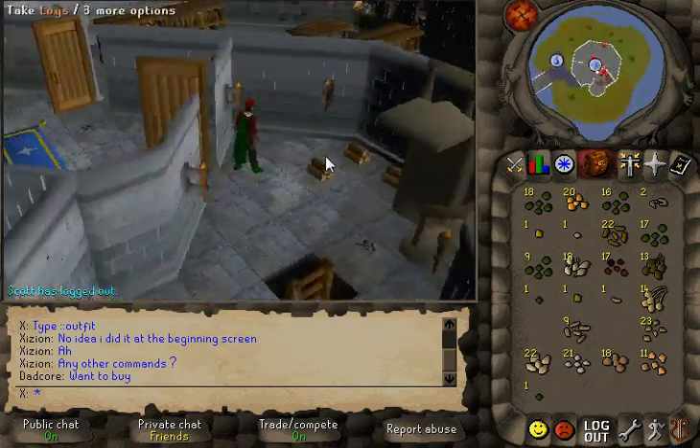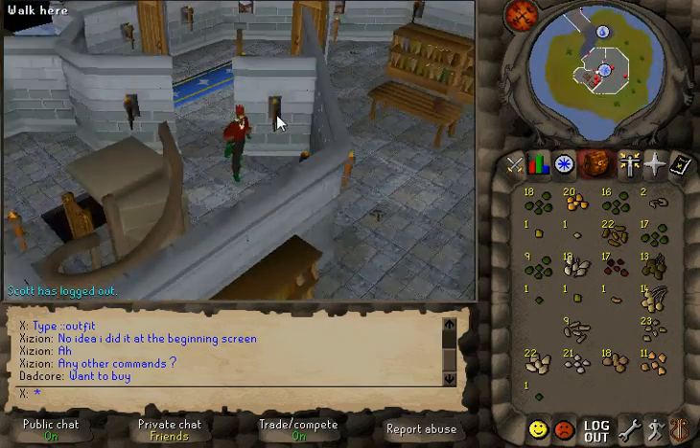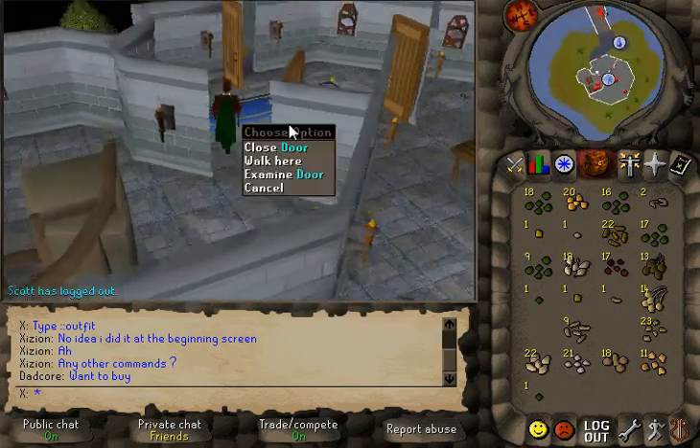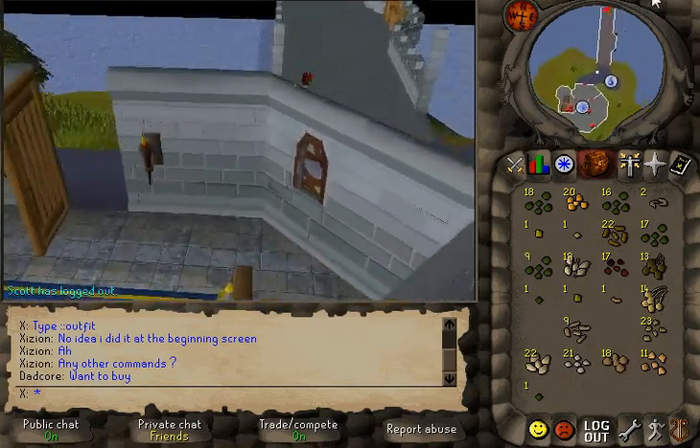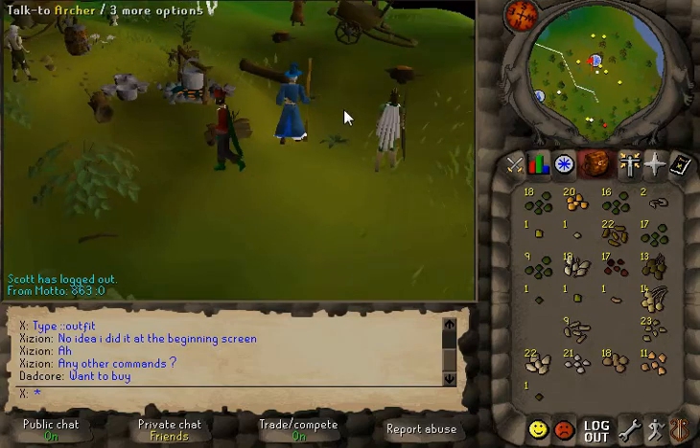Most, if not all, NPCs are missing from the mage — I think it's called the Wizard's Tower. Anyway, it's the tower thing right south of Draenor. For the NPCs, I believe it's Lost City.